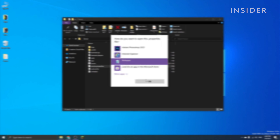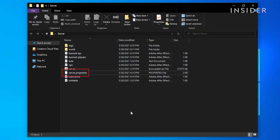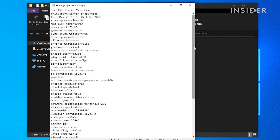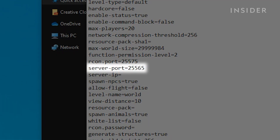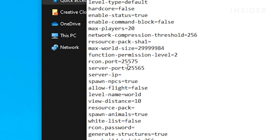Open your server file and go to server properties. Look for server port. If you're running multiple servers the number here may be different for you, but if you only have one server the number will be 25565. Select the number and copy it.